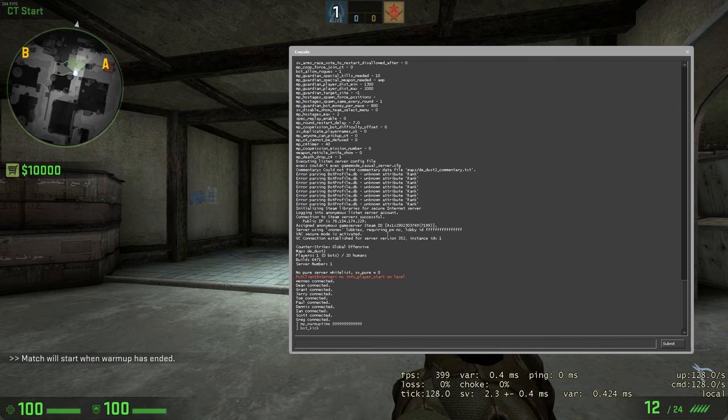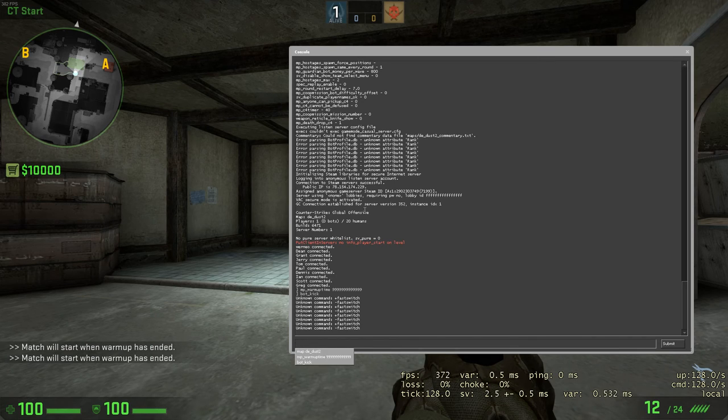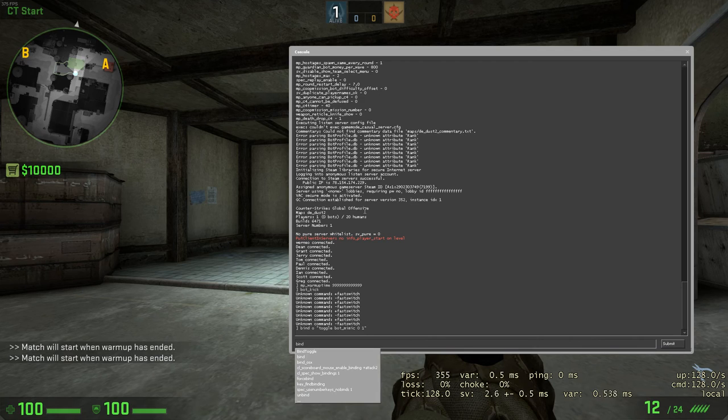The first command will be bot_crouch and the second one will be bot_mimic. Let's use the P and O buttons — they are free. Bind O to toggle bot_mimic between 0 and 1, and bind P to toggle bot_crouch between 0 and 1.